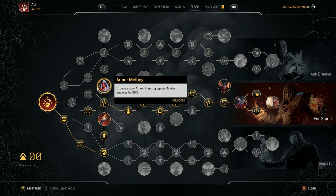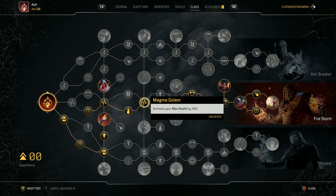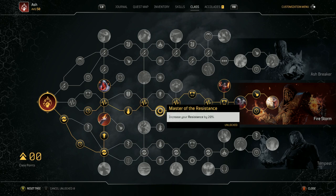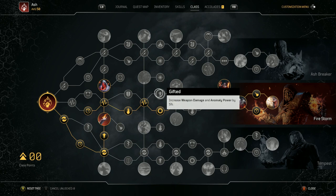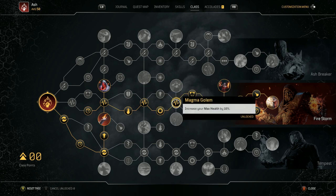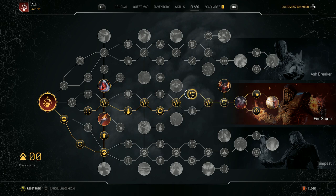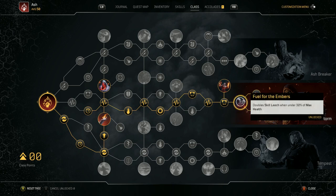Increase your armor piercing against marked enemies — this ties into the final node on this tree. Burn afflicted on enemies deals 20% more damage. Increase your max health by 10%, increase your resistance. Sometimes you need a little extra resistance; I chose to increase resistance here rather than use an armor ability for it, just to save me an armor ability. Increase max health by 10%, skill leech by 6, increase max health by 10%, skill leech by 6. This is very important: activating ignite skills increases your armor by 45% for 10 seconds. We're constantly spamming ignite skills, constantly getting our armor up — that's how I could get those big numbers like 600k armor. You're definitely going to want to pick that one up.